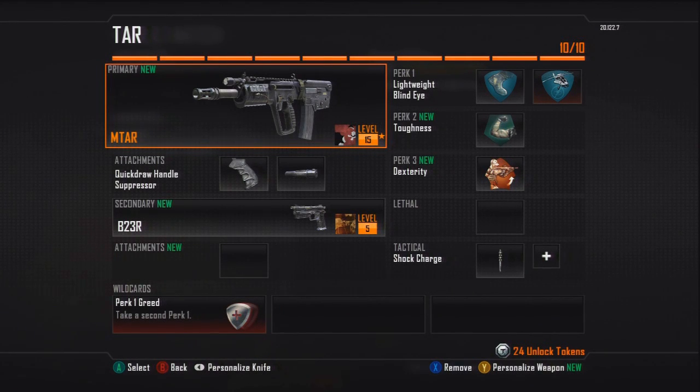Hey, what's up guys? It's Noah here and Sam with you guys, another Black Ops 2 video on multiplayer tips. This video is going to be the best assault rifle class, and the gun I'm going to use is the MTAR. I definitely think it is the best assault rifle in my opinion.